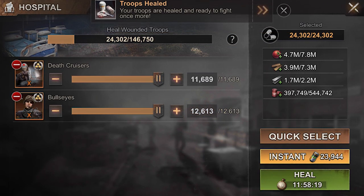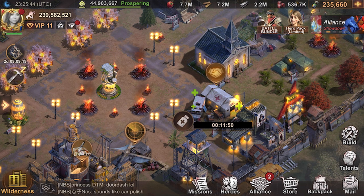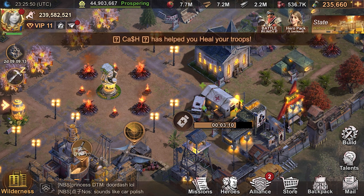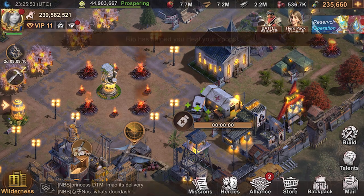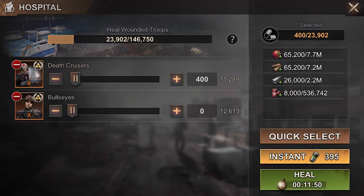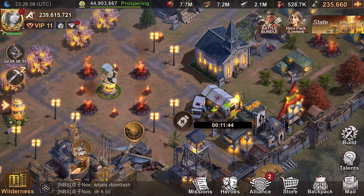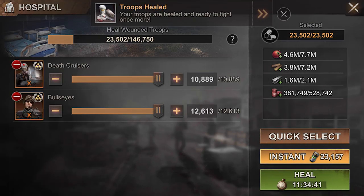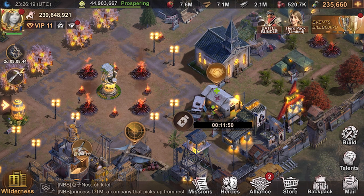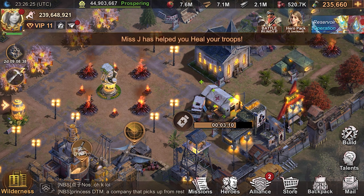You can see there would be 11 hours and 58 minutes left if I were to just set this whole thing and let it run its course. Overnight I could totally do that — wake up, everything would be healed. But that's not always the case. If you're in the middle of capital or state warfare and you need your troops, especially in newer states where you don't have as many troops built up, it's very important that you heal these as quickly as you can. That can make or break your reservoir raid too — if you run out of troops you're out of business.